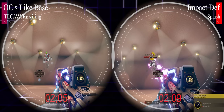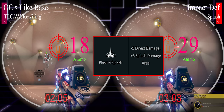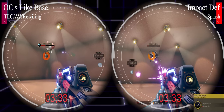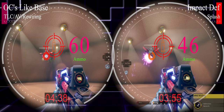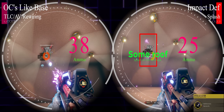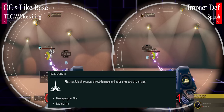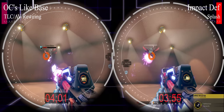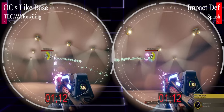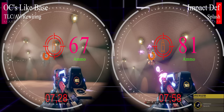Against high-value targets like an acid spitter, it takes more time and ammo due to losing the 5 direct-hit damage. However, after running this simulation nine times, Impact Deflection is actually quicker and consumes less ammo — likely because the 5 fire damage from splash is affecting the tri-jaw (dealing 9.6 damage vs. 7.5 on the left). Against a menace, time is mitigated by splash and double hits, though ammo consumed is still greater.